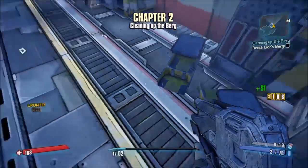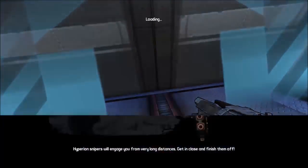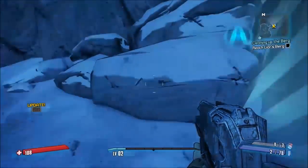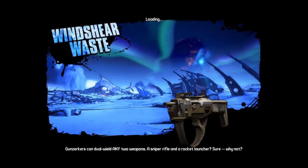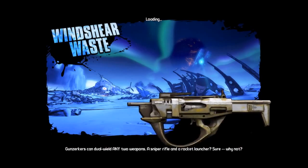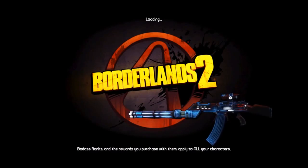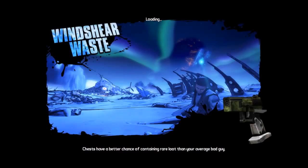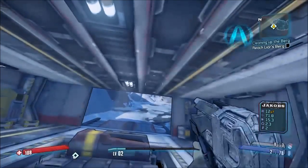The easiest way to farm Knuckle Dragger and try to get the Hornet is by going through here first. Come through to the Southern Shelf, turn right back around, go back into Windshear Waste, and then save and quit. Once you go back in, you should be right there at the drop barge — Knuckle Dragger will basically be just a couple feet from you, and it's actually really quick to farm.